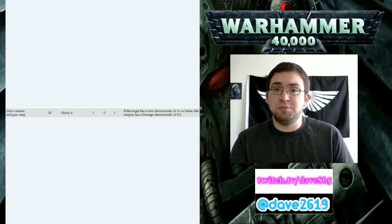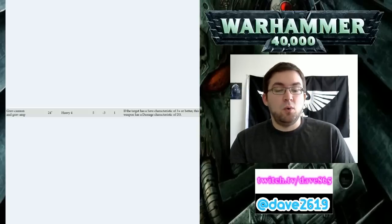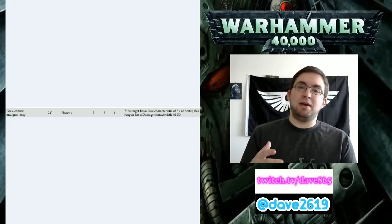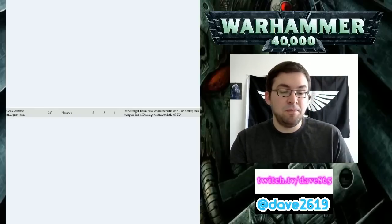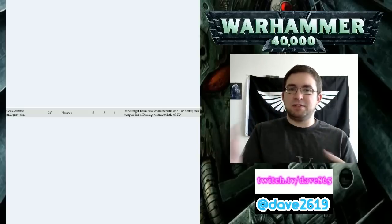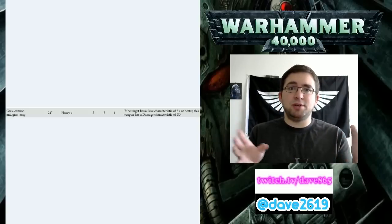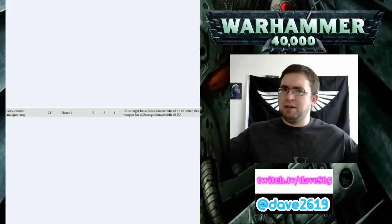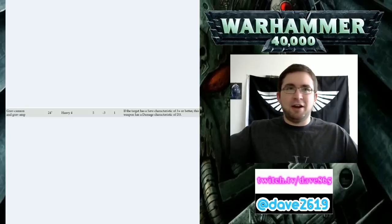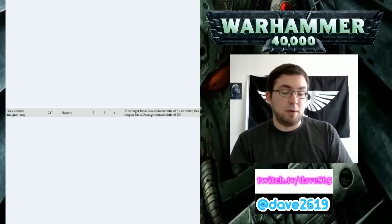Predators can carry 4 Laz Cannons now. They have Toughness 7 and 11 wounds apiece, or they can also carry an Auto Cannon and heavy bolters - making them a dedicated anti-vehicle unit or anti-horde with Auto Cannons and bolters. The nice thing now is vehicles can fire all their weapons at different targets. So you can split-fire all of your different weapons - the two sponson-mounted Laz Cannons can each fire in their arc, and the turret-mounted Laz Cannon with its large arc can fire at something else.